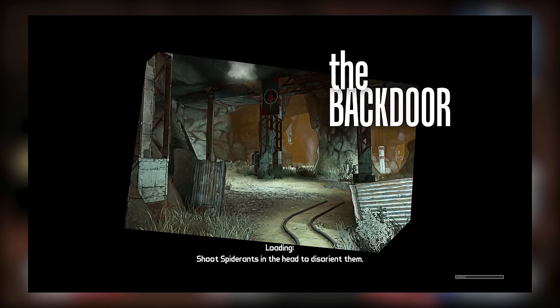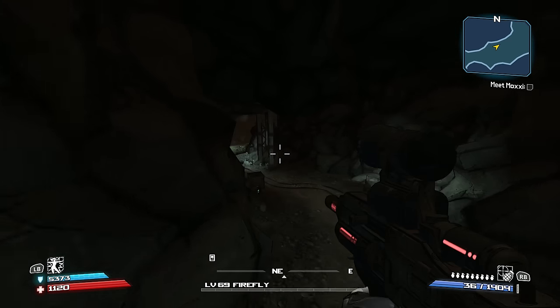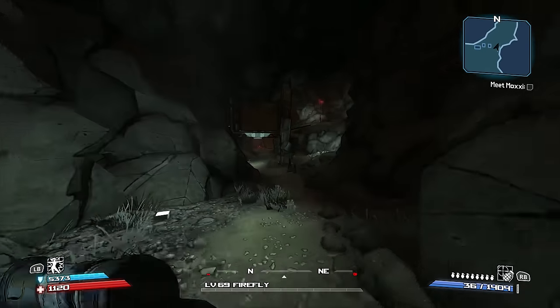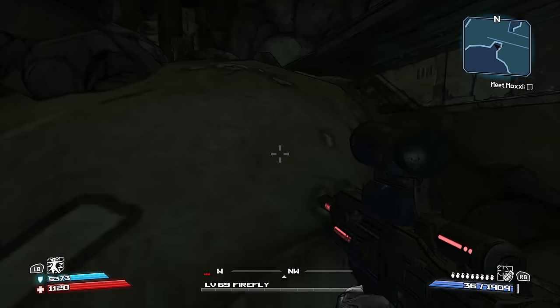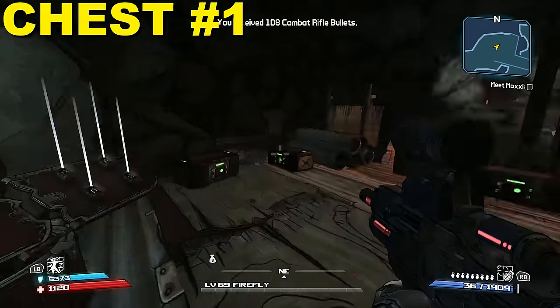Number 8, The Back Door. While not one of my personal favorites, the Back Door can be a decent place to engage in some chest farming, due to how it's a moderate risk area and the fact that there are 3-4 chests you can get here. All the player has to do is run through the map, jump up some rocks, and encounter the first red chest.